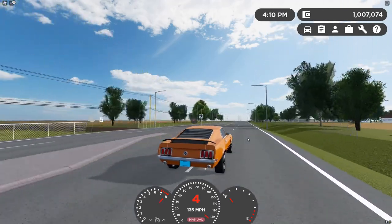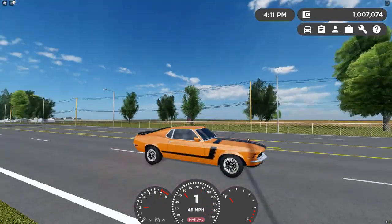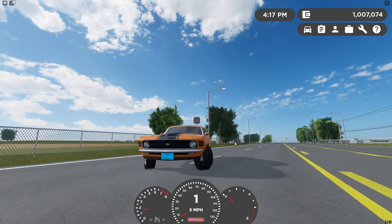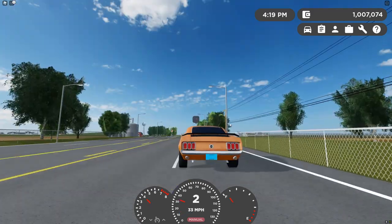The top speed is about 138 miles an hour. After this hill we'll do the braking test. Holy cow — I don't know the exact voice tracks there, but the braking is really good for a car this old. That was actually really impressive.